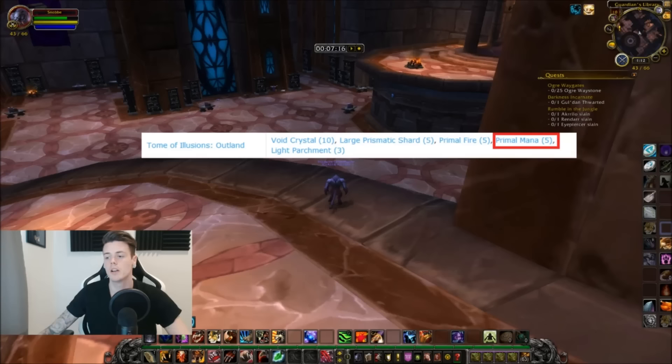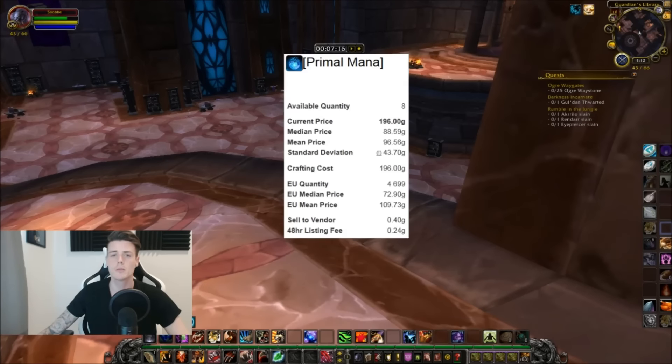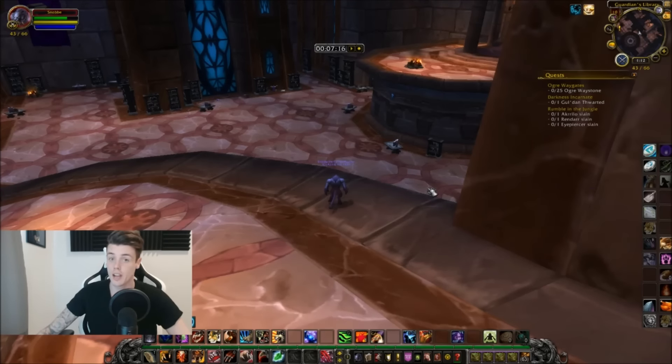When it comes to price, primal mana is currently almost 200 gold on my realm, but the average is around 110 gold each. Trust me, they have a lot of potential and they're going to go up by a ton. The reason is primal fire is really easy to farm — it's harder to farm primal mana.